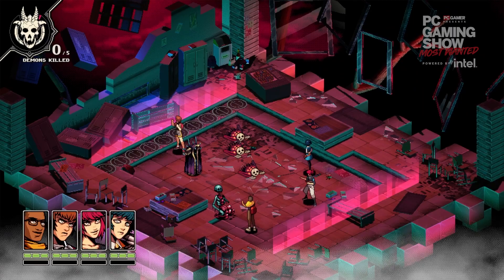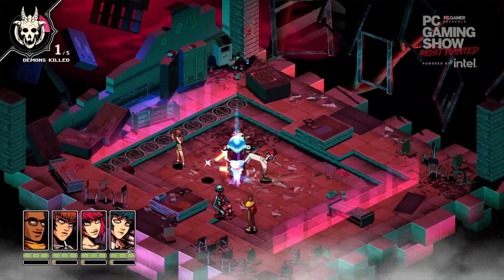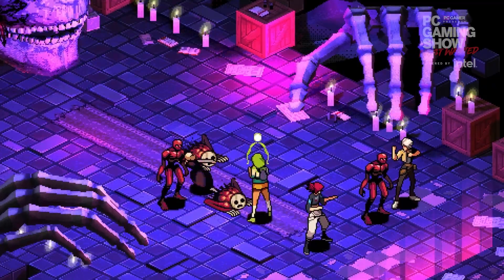Once you're happy with your choices, you start the action phase and watch it go. These are the main puzzle pieces you'll be working with, but there are 15 characters, each with their own unique abilities for you to discover.